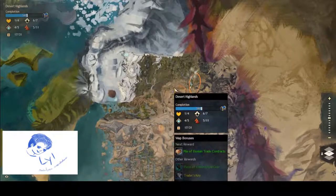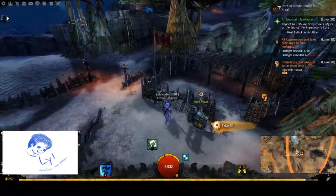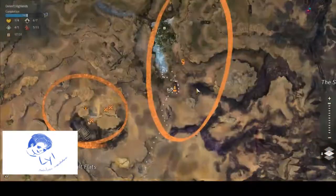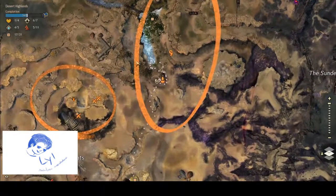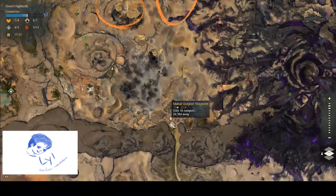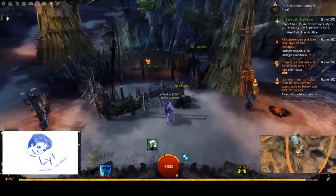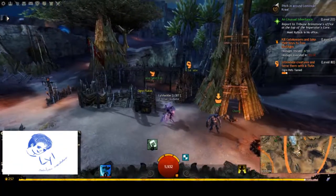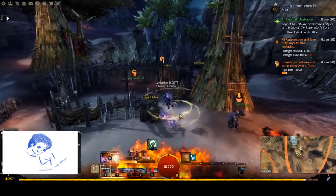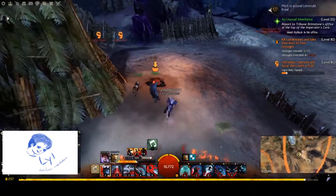I am in the Desert Highlands, which is a Path of Fire map. If you are in the Desert Highlands, you can come south from Lomold Kral Waypoint to where this river is right here, or if you don't have that one, just north from Macaulay Outpost, right here by this river. You'll find this ogre right here — Elgma.